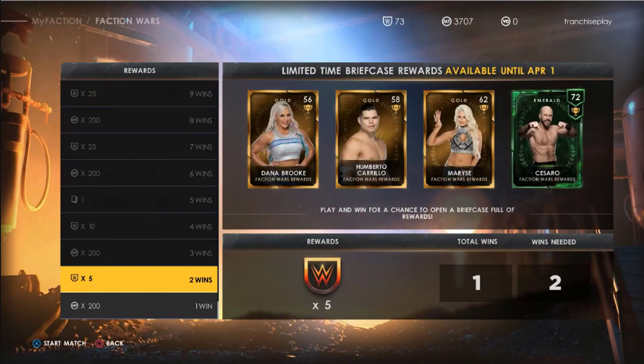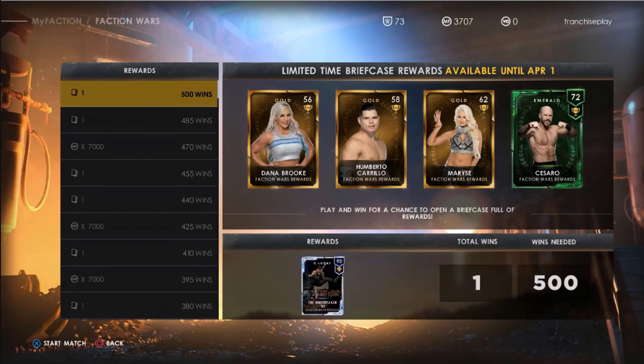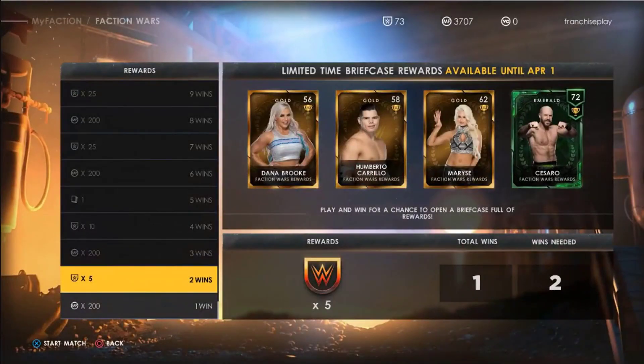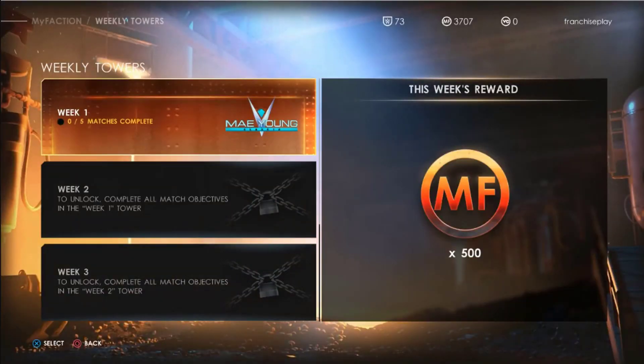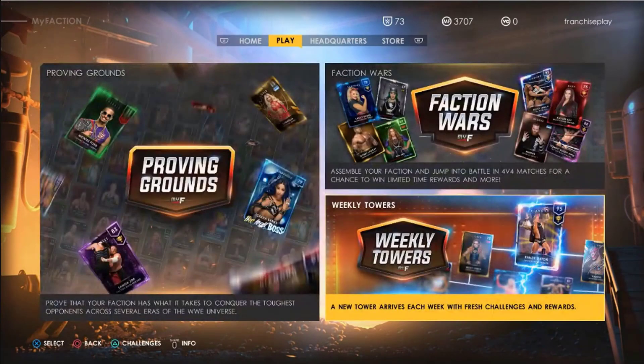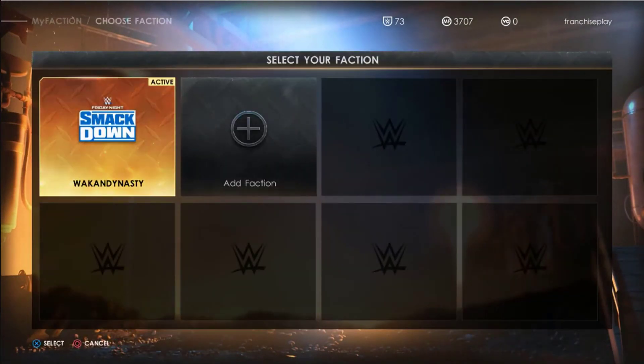If you think of it like WWE SuperCard — a card mobile game for WWE — you come up against people with factions or decks, and they'll be bots matched to your level. Depending on how good your cards are, you'll be able to beat or lose to them. Additional rewards can be earned in MyFaction modes including weekly towers and Faction Wars, where exciting limited-time rewards refresh each month. New themed card packs will roll out frequently, offering players a legion of current superstars and beloved legends to add to their collections.